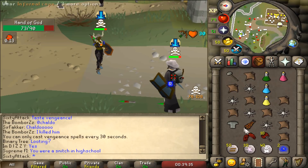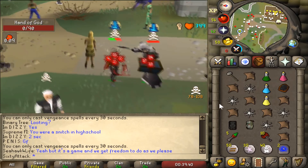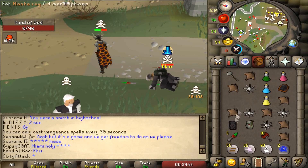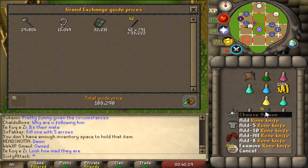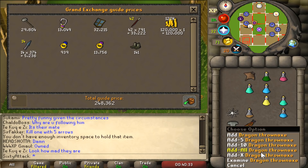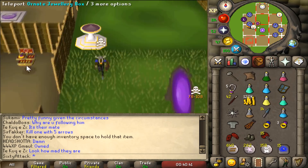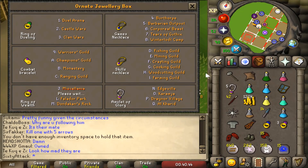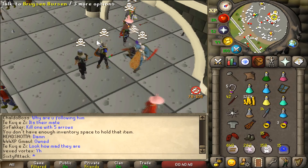That's it — GG bro! I saw that XP drop and I was like, no way he's surviving that. Good fight man. The loot is about 260k, which is pretty good. It's awesome that voiders at this combat level have really low HP — it means I can pretty much kill everyone with just the dragon claws first special attack.